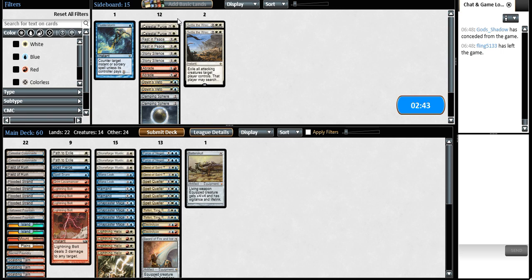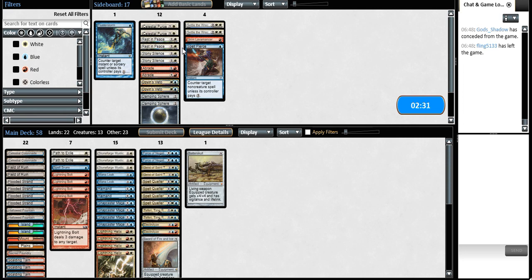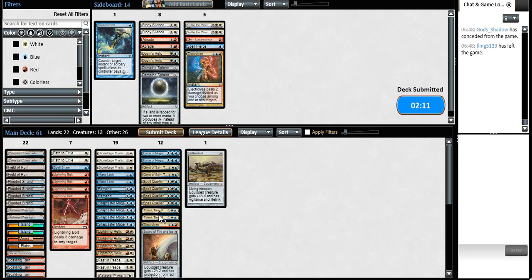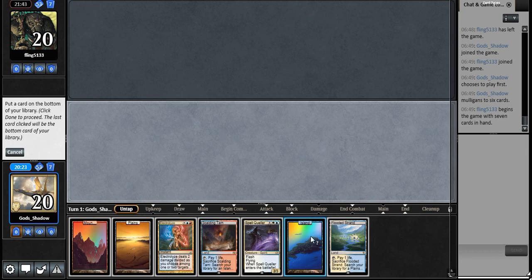We could bring in Celestial Purge but I don't think that's necessary. I think we're going to cut the Lavamancer and the Snapcaster Mage and bring in two Rest in Pieces. That seems all right in general because without the Goyf, that Purge is probably also right. Good hand by itself.